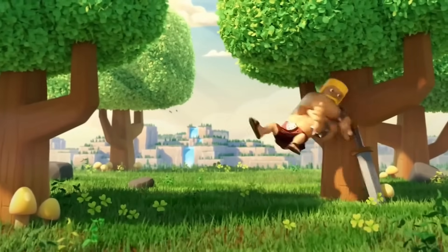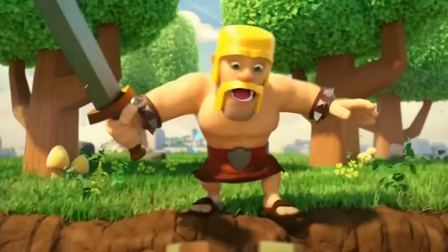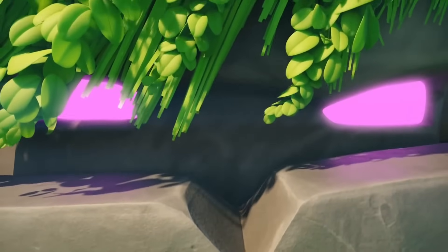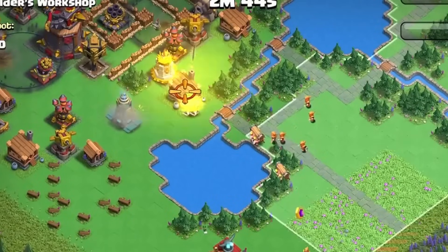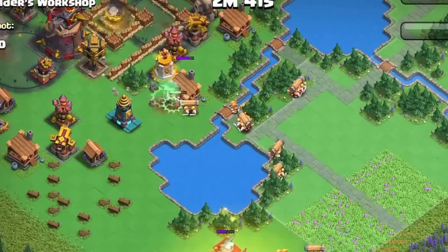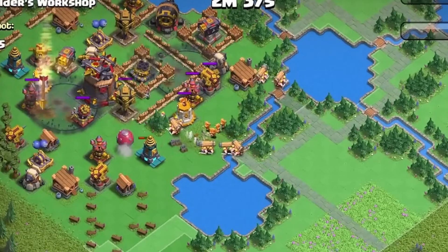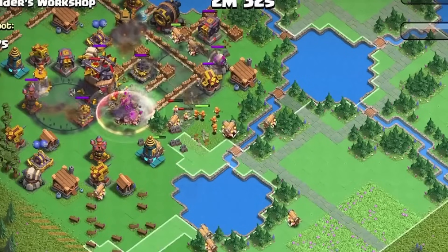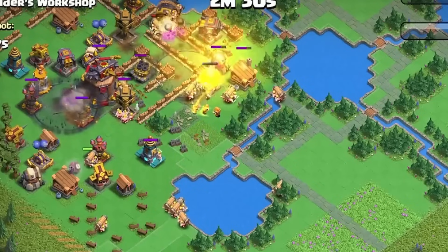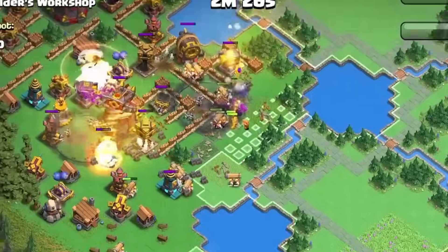As far as the Clan Capital goes, the Barbarians there also aren't very useful. First of all, you have the Super Barbarians, which aren't very good, and there really is no reason you would ever use them over the Sneaky Archers. Plus, you also have the Battle Ram, which breaks walls and then splits up into multiple Barbarians, basically making it more effective than just training the Super Barbarians. And there are just tons of other much better strategies you can use in the Clan Capital.